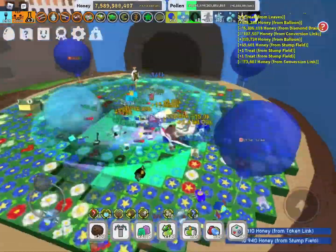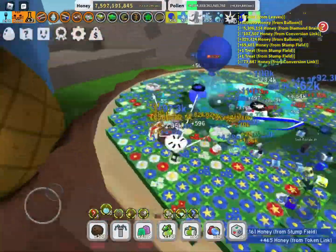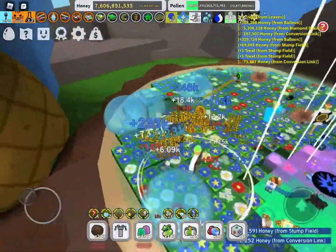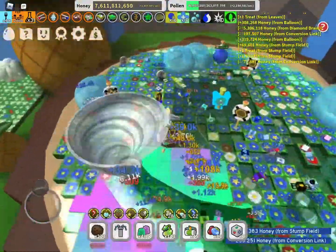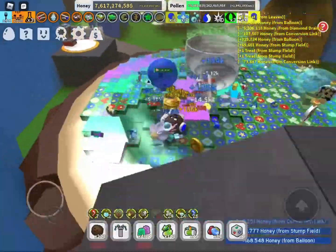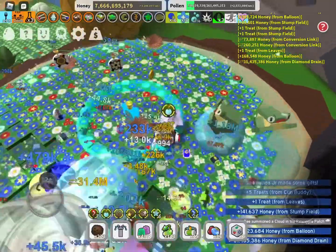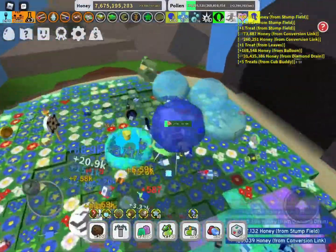I'm thinking about when I get Tide Popper — which won't be for a while, because we're going to get Gummy Boots soon. That's our next thing. Gummy Star would actually be good — I forget exactly how Gummy Star works. A 60 Popstar to start off isn't bad. Just wait until we have 14 Buoyant Bees — we're going to have so many balloons, and maybe even more than 14. I'll probably get 15.